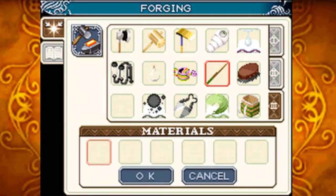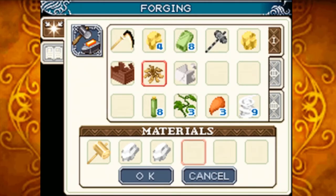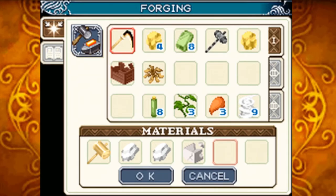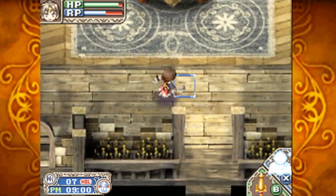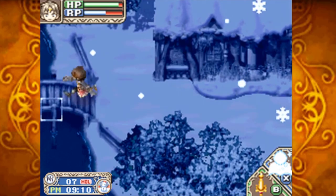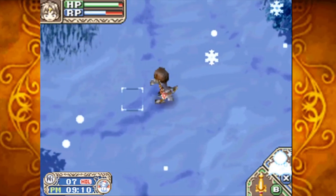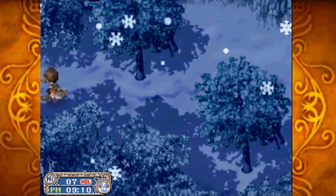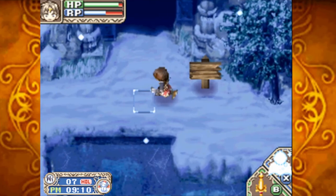We're going to take our gold hammer, two pieces of platinum, and one hammer piece — wait, it was four platinum, not two. I thought it was two pieces of gold after that and I got the recipe wrong. So we actually need to go back into Casimir and get two more platinum.